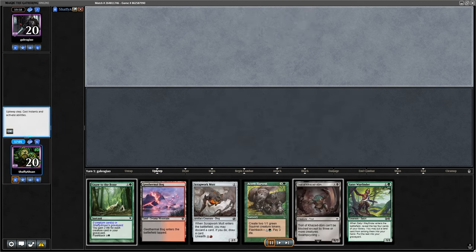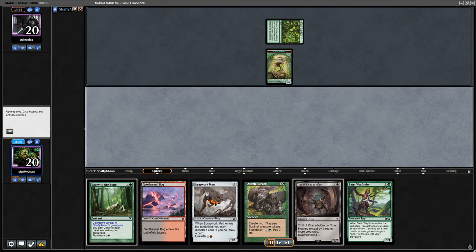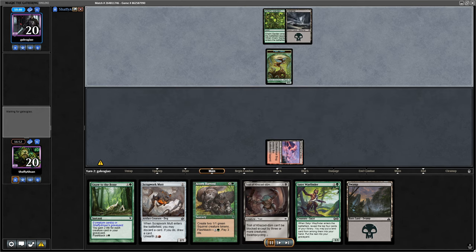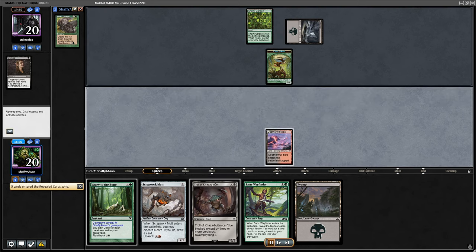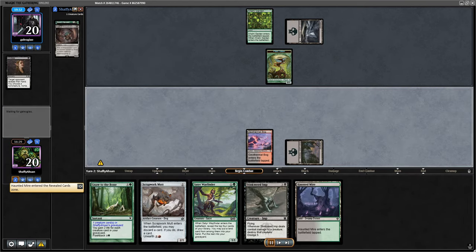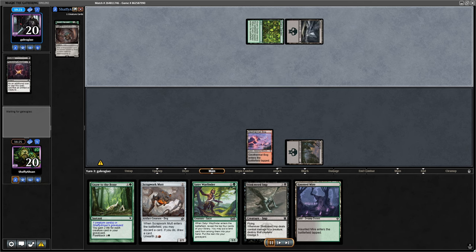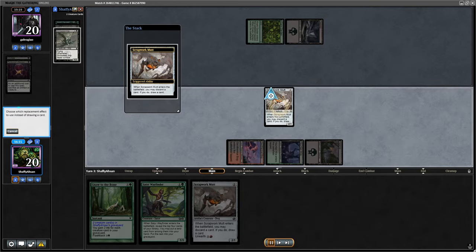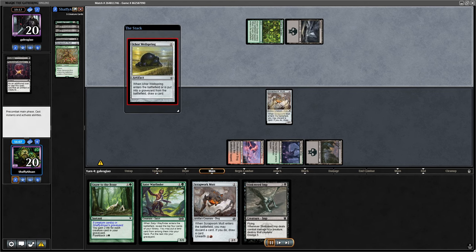Moving to game three — I hate mulliganing with this deck so much. Colony Garden brings out the Plant Token. We're going to start things off with the Geothermal Bog, not ideal, but the Troll Akaza Doom lets me get a land as well. They put the Squirrel Harvest into our yard, which is actually fantastic — I think they should have put the Nod of the Bone in there honestly. The Squirrel Harvest does make me lose life, but there probably wasn't a much better way to sequence this hand. A little bit of dredge, a little bit of missequencing — won't be the death of me.